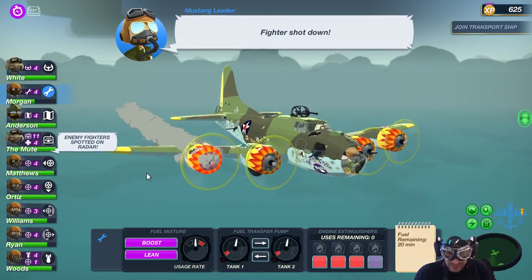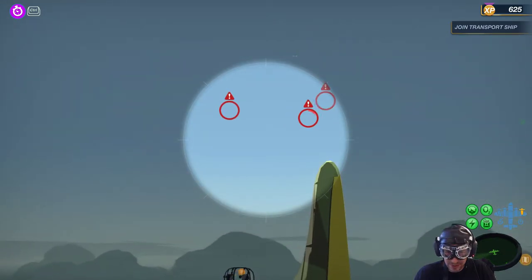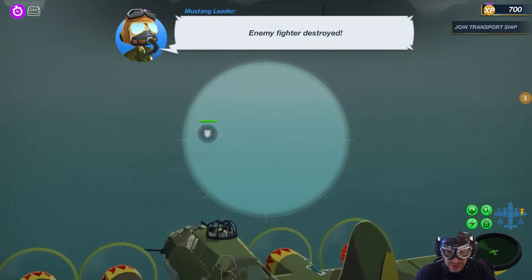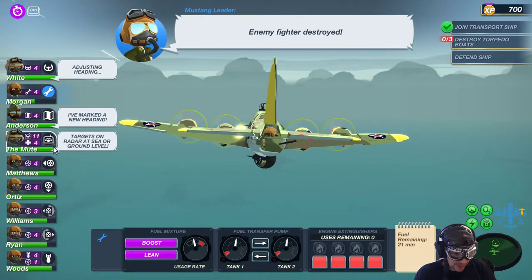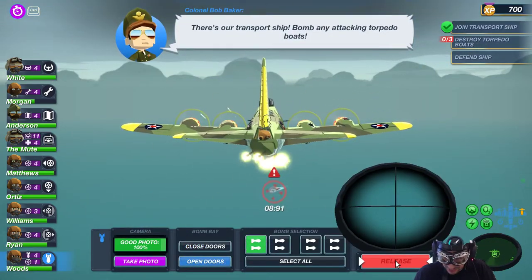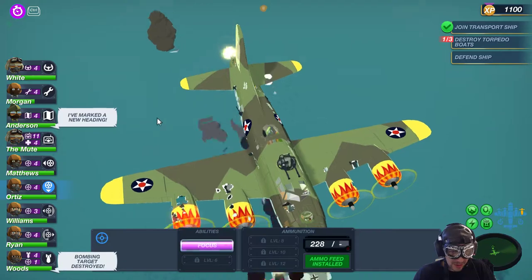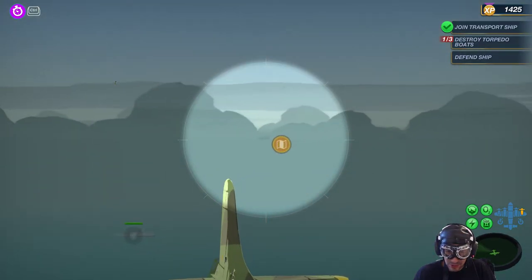Fighter shot down. Enemy fighter spotted on radar — more of them. There they are — go get them, little friends. I think I see something in the rear. We're supposed to be defending this guy. Here's the torpedo. Alex, go to work — auto attack. Open doors, select the bombs. I have to drop it a little early — I hope I did it. We did — perfect. Enemy destroyed. Next one.